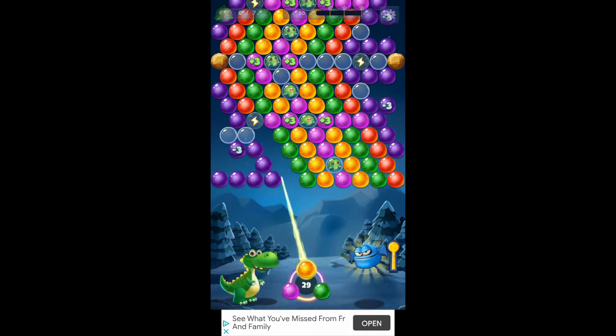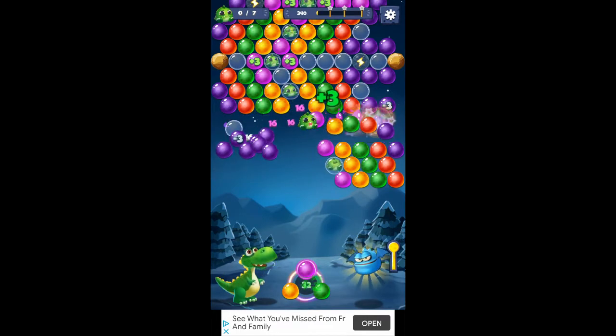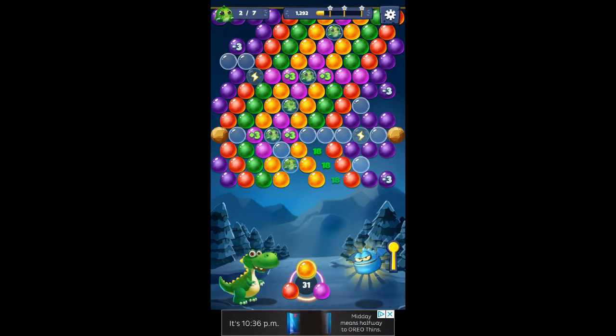There's one of those lightning balls — that will clear a whole line for you. Watch those bubbles: some of them say plus three, some of them say minus three. You'll gain some extra shots or lose some extra shots.